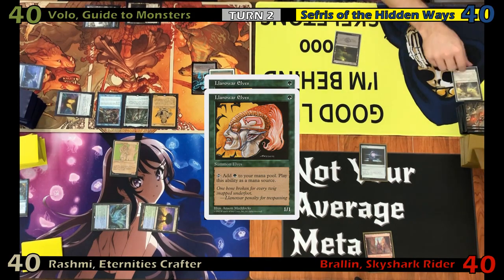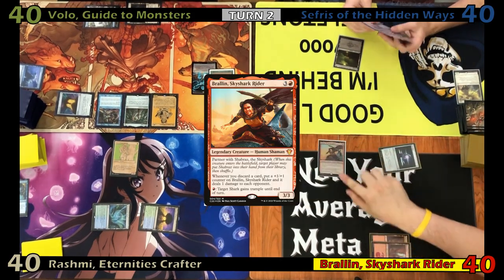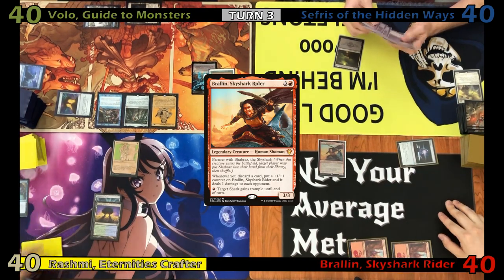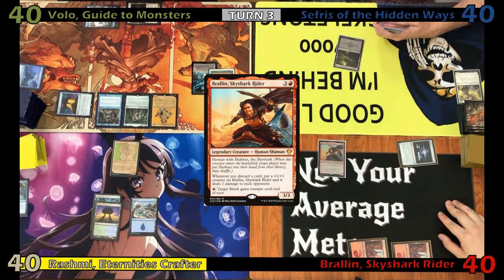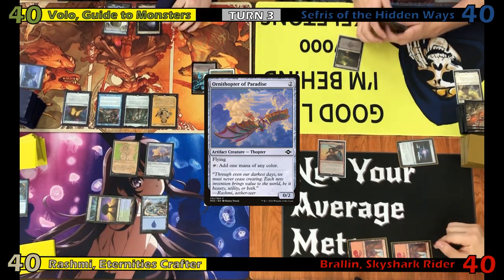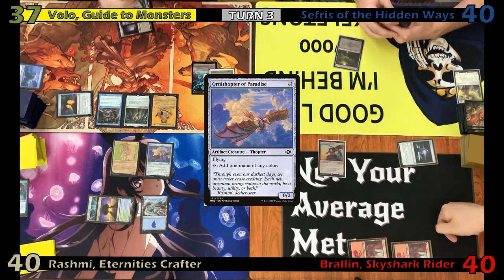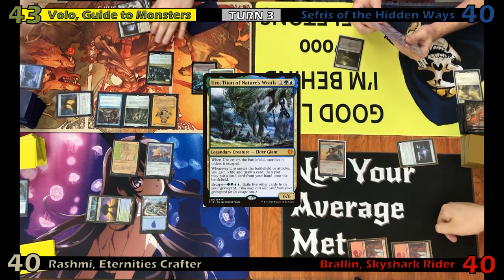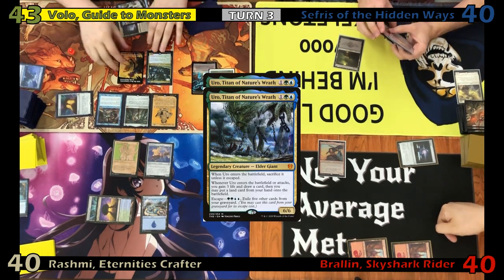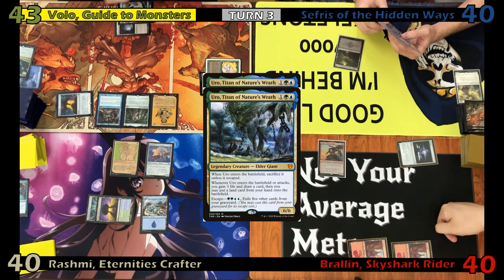Foil draws and discards before passing. Fog draws, plays another Mountain, and taps out to cast his commander Braylon Skyshark Rider. Justin untaps, plays an Island, taps two for an Ornithopter of Paradise, and passes. Eric takes three from his Mana Crypt and draws. He then casts an Uro, getting a second copy from Volo. He draws off the first Uro and gains three life, then the second Uro draws and gains three more life. Both copies go to the graveyard.